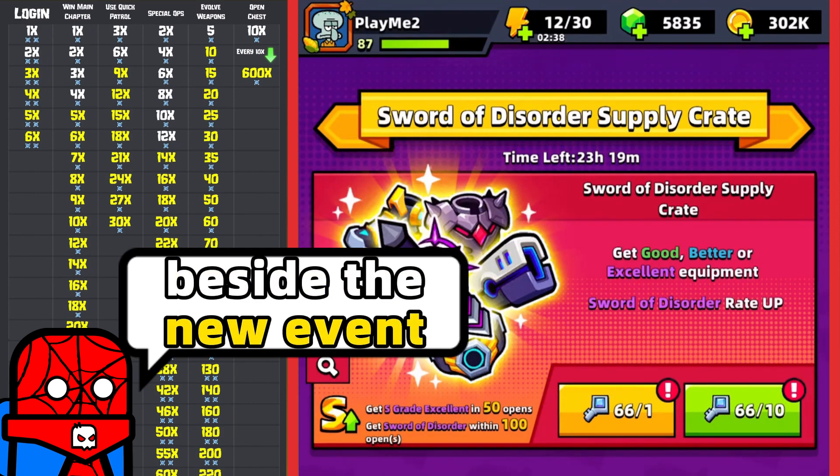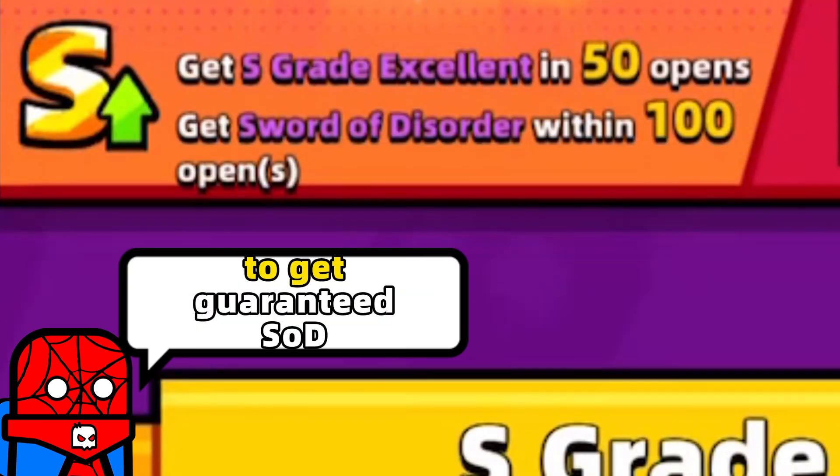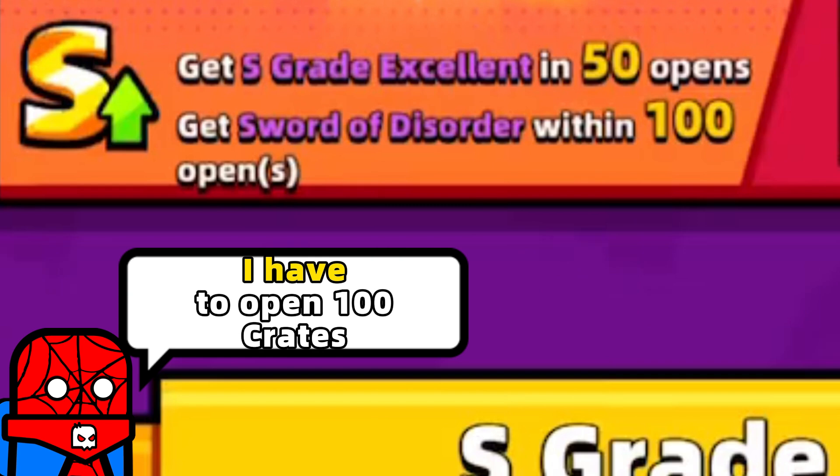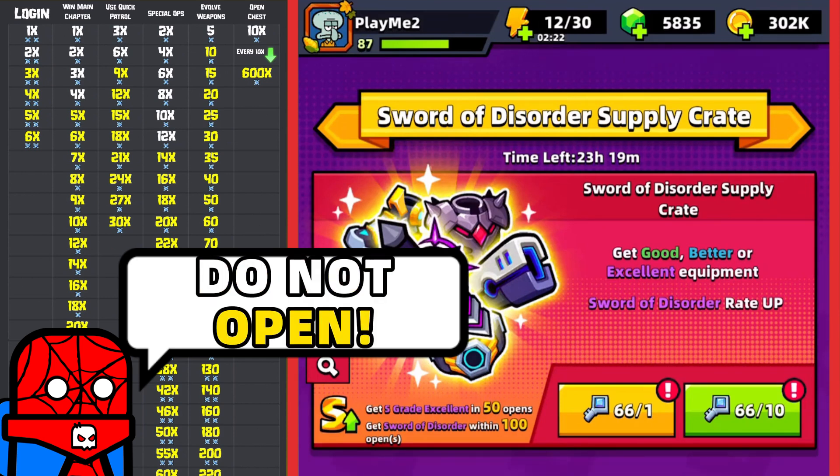As you know guys, besides the new event, we have Supply Crates with a Guaranteed Sword of Disorder. On my second account, to get the Guaranteed Sword of Disorder I have to open 100 crates. Is it worth opening so many? No, definitely no — do not open.